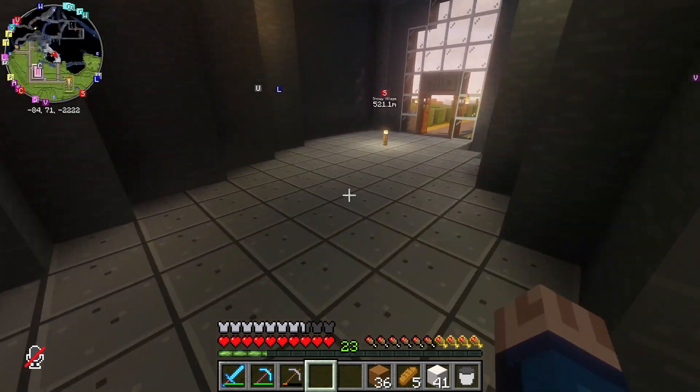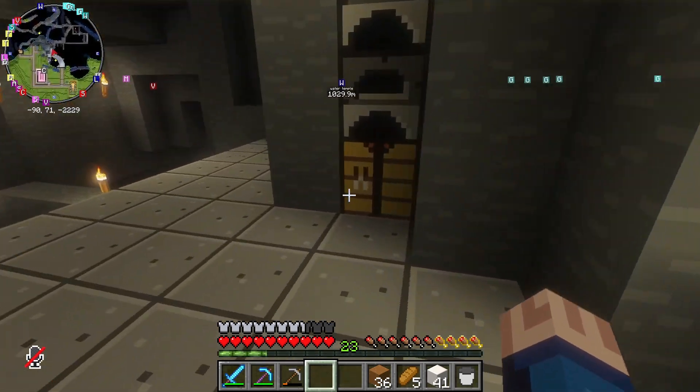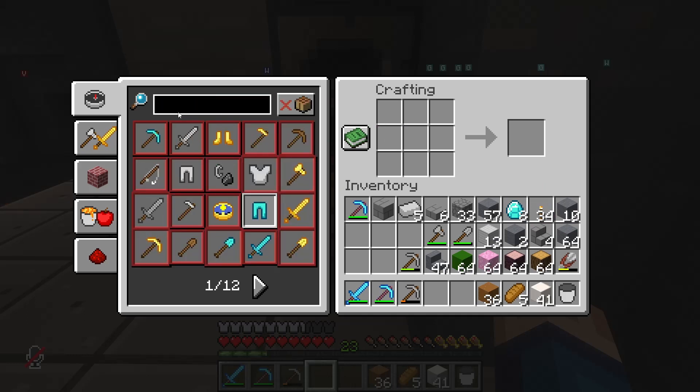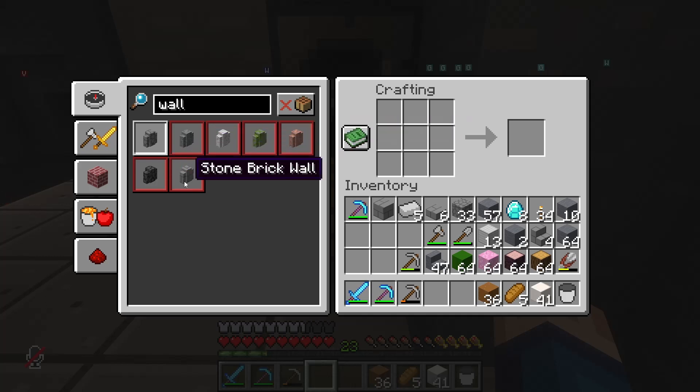Now here I thought it'd be nice to do some benches. I'm thinking we do these benches out of stone, because that's going to look best with the stone surrounding it. I'm pretty sure what I want is a fence on either side of some stairs — wall, maybe. I'm not sure this will actually attach to that, but we'll find out.